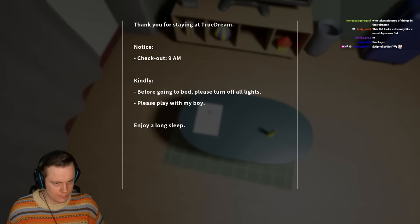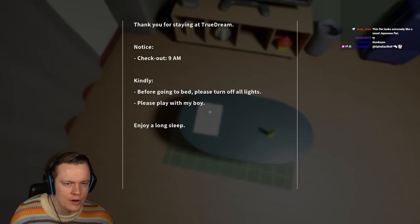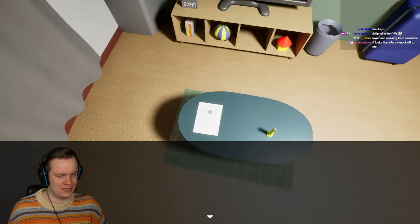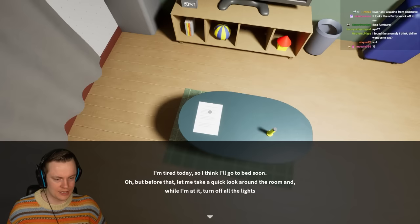How do I know what's an anomaly or not? We need to read this. 'Thank you for staying at TrueDream. Notice: check out 9am.' That is very early checkout. 'Before going to bed, please turn off all the lights. Please play with my boy? Enjoy a long night's sleep?' What is that supposed to mean? Please play with my boy - what's that about? Never mind. I'm tired today, so I think I'll go to bed soon.